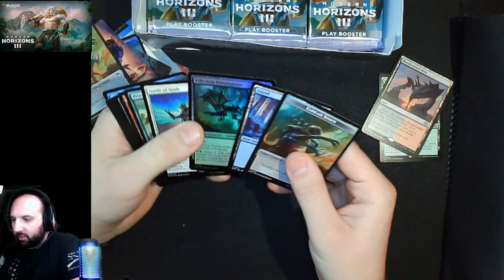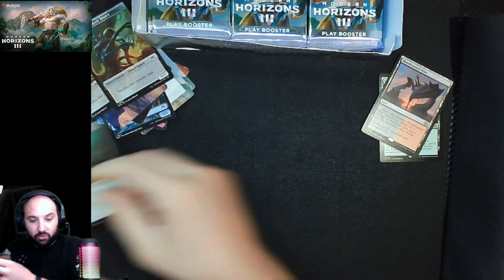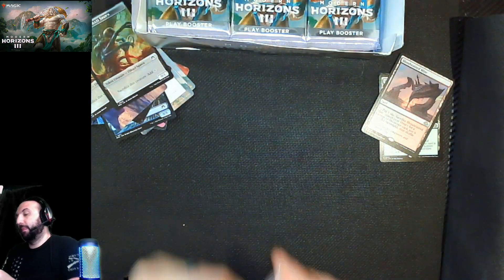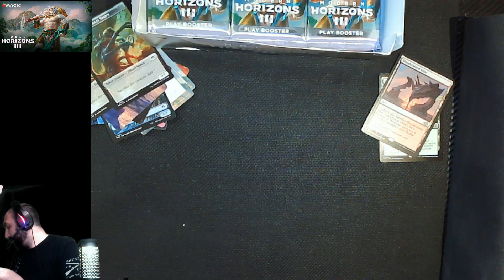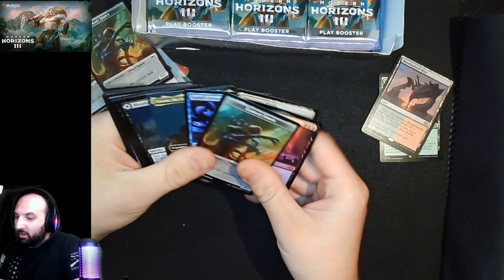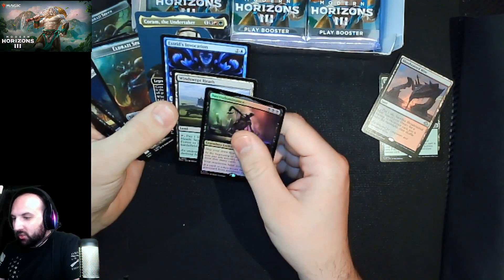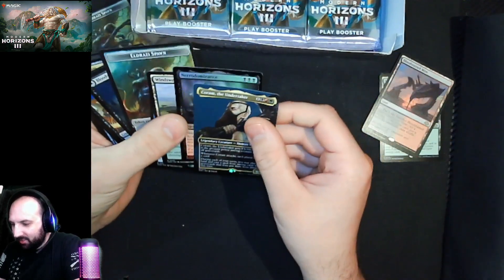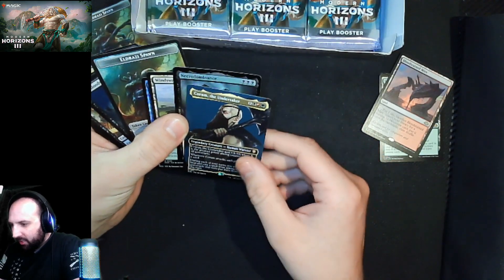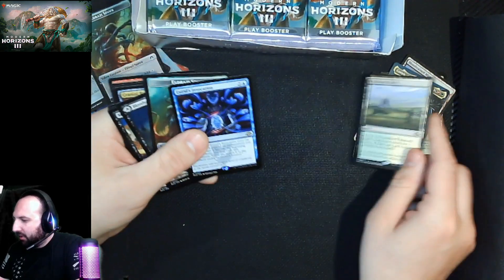Wow, another one of those in foil! Guide of Souls — this card is bonkers in draft, not worth much though. It's also pretty good in Commander if you want the soul sisters kind of thing. This pack keeps going — we got two mythics: Windswept Heath and Asteroids Invocation. And the Goyf Commander in alternate art, sweet foil Necrodominance, sweet — Windswept Heath, sweet.